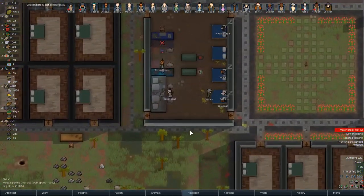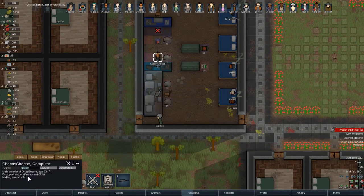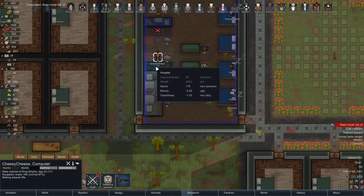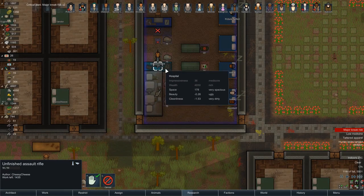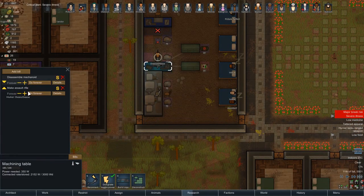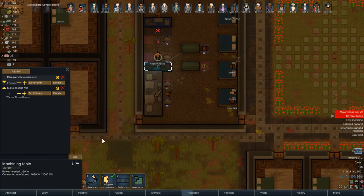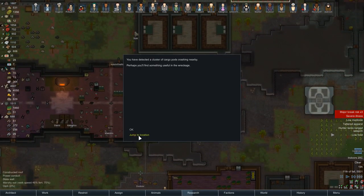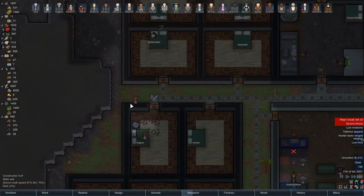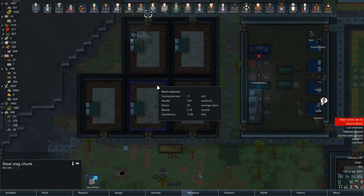We're also low on components — now we're making components. Mr. Cheesy Cheese, what are you doing? You're making another assault rifle. Well, you know what, that's the last one you're going to make for a while. I'm going to change that to do one time — make that one and then stop — because we haven't got any components.